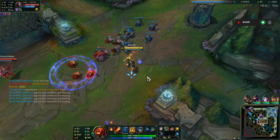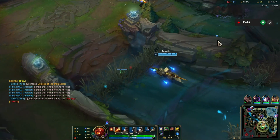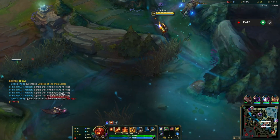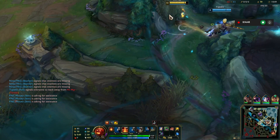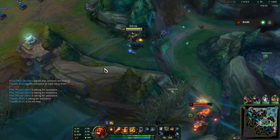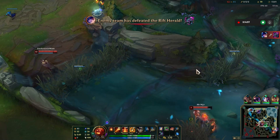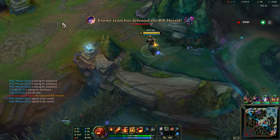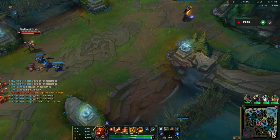LeBlanc effectively all she has is that item — she's gotta be sitting on a lot of cash. Thresh is down there, my control ward is still standing. Good try, buddy. And Nunu got the rift herald. This is wonderful.